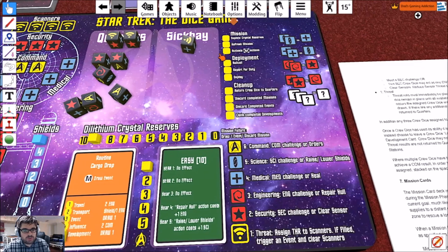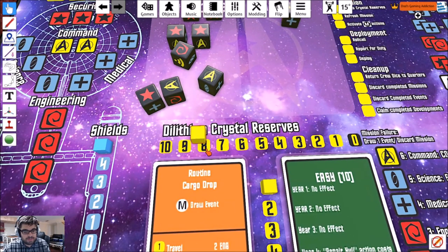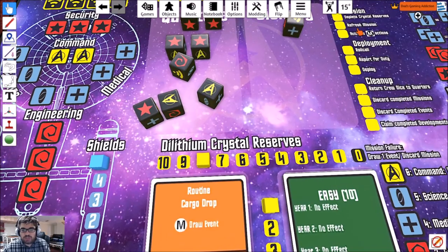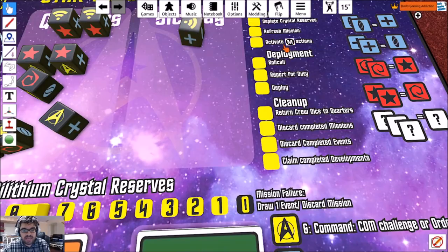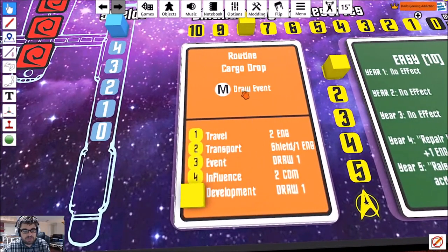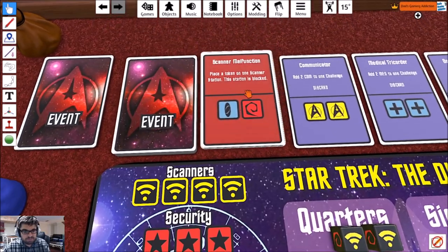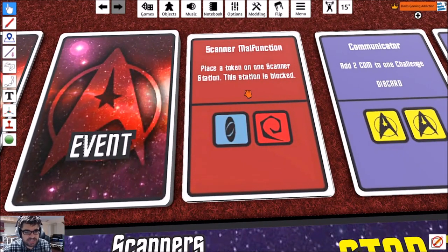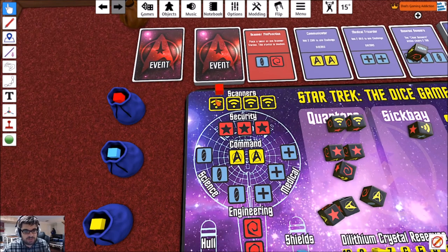Now we're on to the third round. We're going to deplete crystal reserves by one more — we're at eight. We're going to refresh our mission — we don't need to. Activate the mission actions, which is draw an event again. We're going to draw a new event. Scanner Malfunction again — place a token on one scanner station. Fun stuff. We're going to go ahead and block this off.